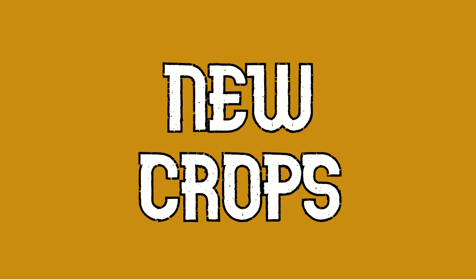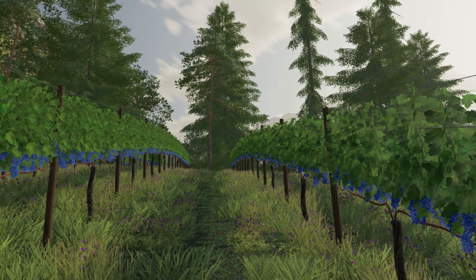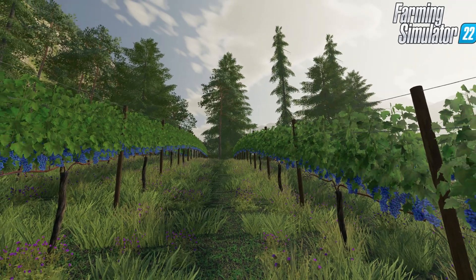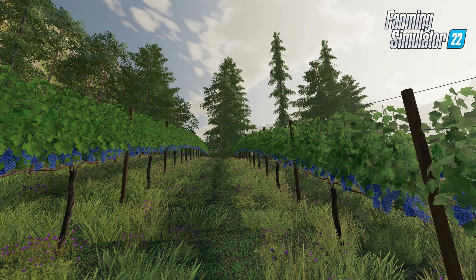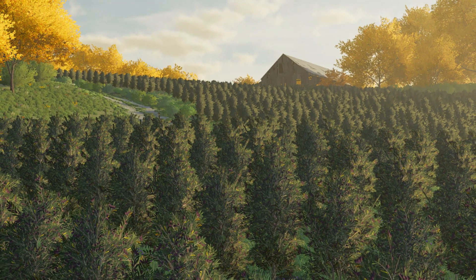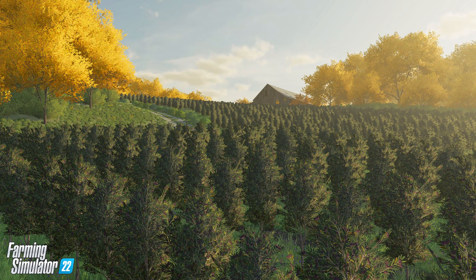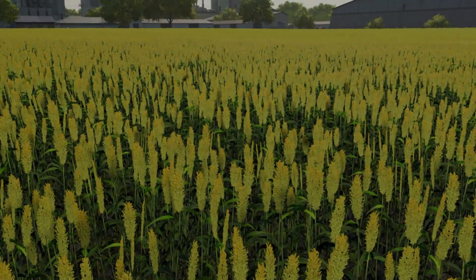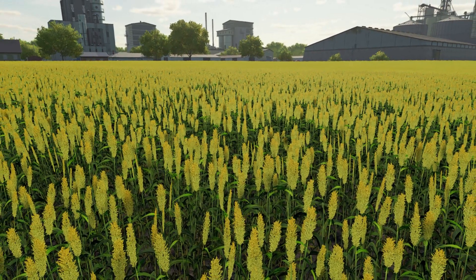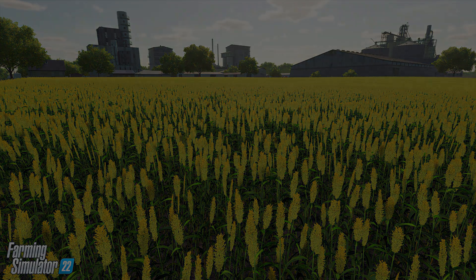New crops. There will be three new crops added into Farming Simulator 22: grapes, olives, and sorghum. The new crop types will bring new machine types and gameplay mechanics into the game. As mentioned, vines have to be striped out across your field through the new build mode. Then you have to mulch the growing grass between the vines and cultivate, to help the plants grow up to their full potential. With special fertiliser machines, you can spray the plants to improve the yield, as you do with other crops.